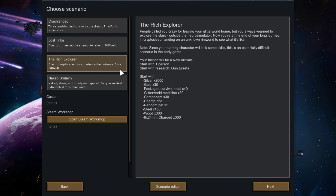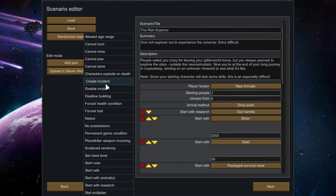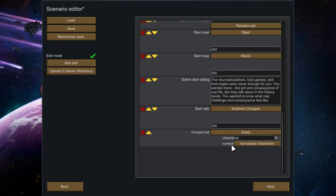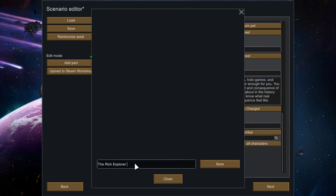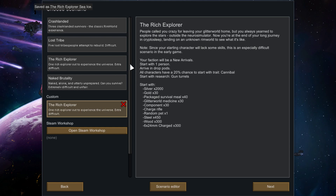We are going with the Rich Explorer on the sea ice map, and we are going to do one small change — we are going to force the trade which is cannibal, 20% of the time, to all of the people who come into the map. We are going with only one person, we'll name it Sea Ice, and there will be a little bit of a different thing.